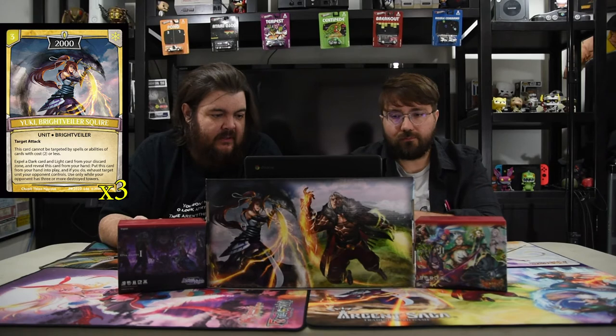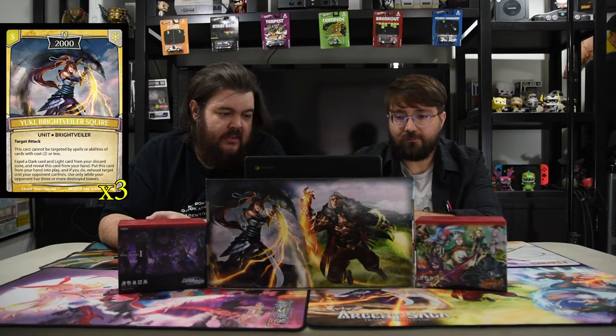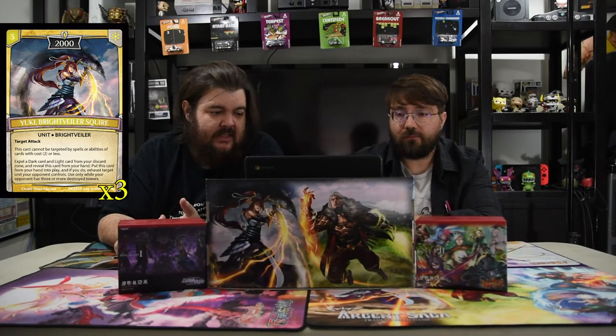Next is Yuki, the Bright Veiler's Squire. She is a three-drop 2000 with target attack. This card cannot be targeted by spells or abilities with two or less. You can expel a dark card and a light card from your discard zone and reveal this card from your hand — put it into play and exhaust target unit your opponent controls. Use only while your opponent has three or more destroyed towers. It is one of the new promos — the black-white one. It is super strong because it can be played for free at any time. Once they have three towers destroyed, you can use the ability at the end of their turn: tap that dude, then swing into their guardian because it's tapped. Very powerful.